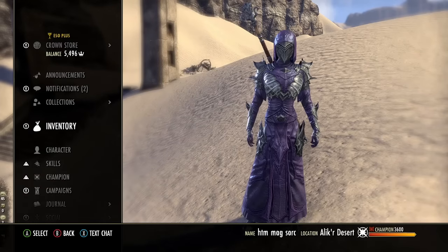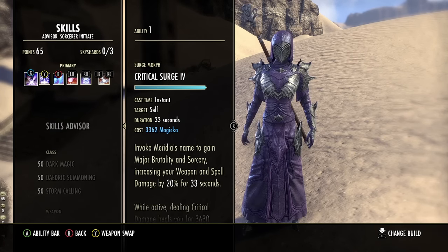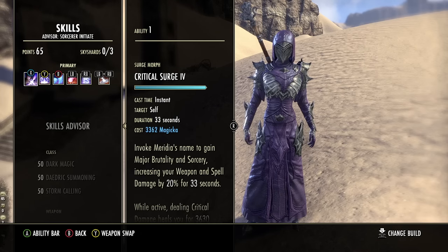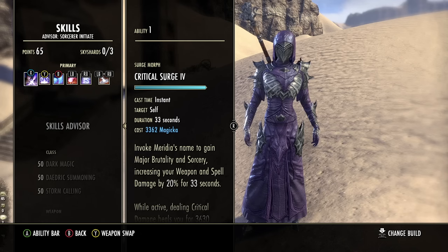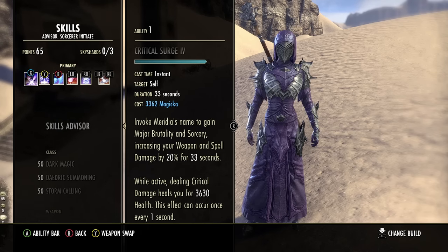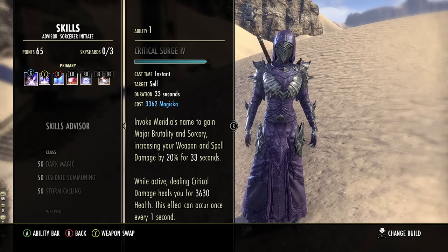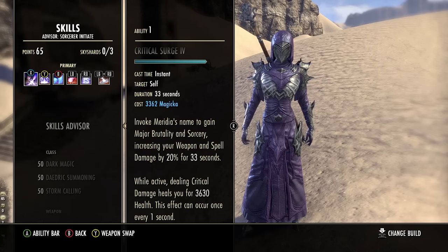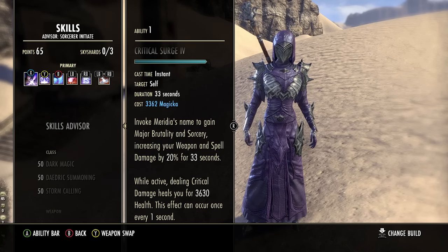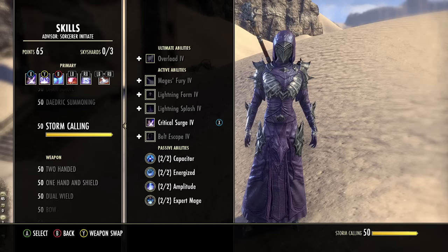Now let's jump into skills. Starting with Critical Surge as our main buff — this gives us Major Brutality and Major Sorcery, which is somewhat redundant with Oak and Soul Ring, but the main reason you want this for solo content is the heal. When you deal critical damage, you heal for about 3,630, which crits for much higher — around 5,600 — and you get that roughly every second because of our damage over time. This procs off our lightning staff heavy attacks as well. That's from the Storm Calling skill line.